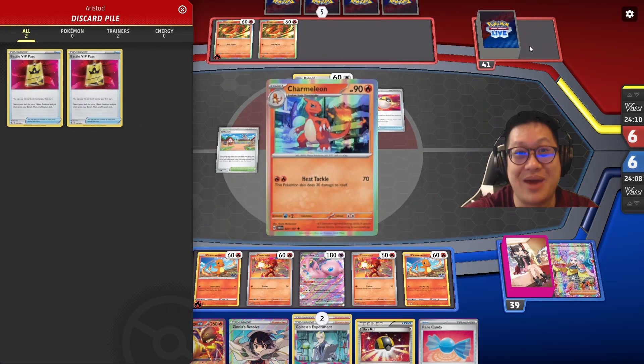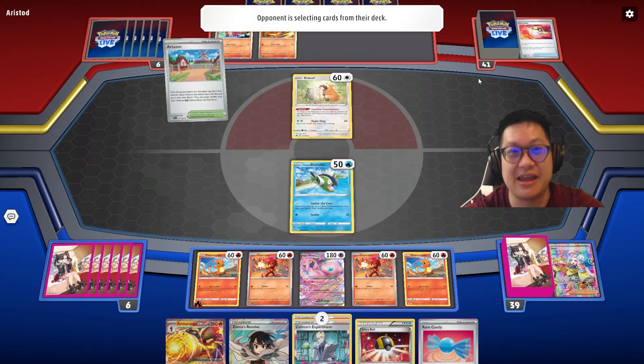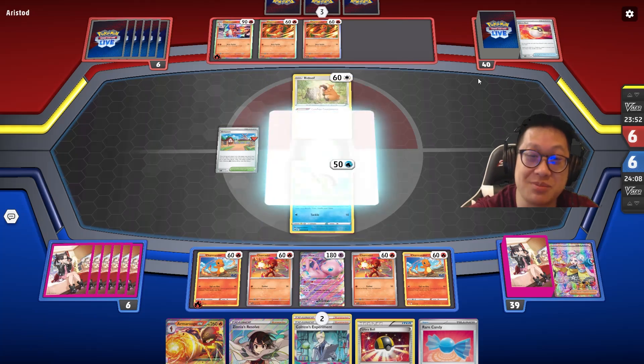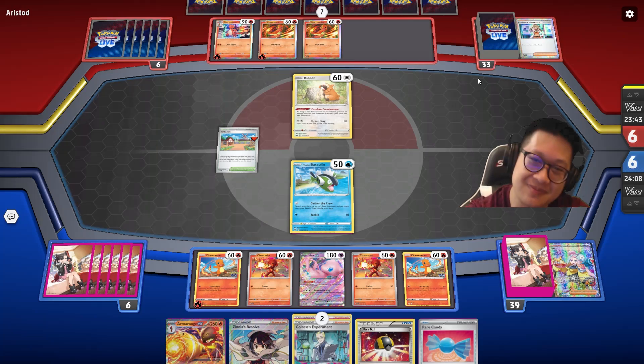I want to lose Basculin, take the first prize for me, get rid of that fish — it's a waste of space afterwards and it's supposed to die when you go second. He's got three Charmanders up and one Charmeleon, so Charizard is looking imminent on the other side. Look at that big draw supporter.